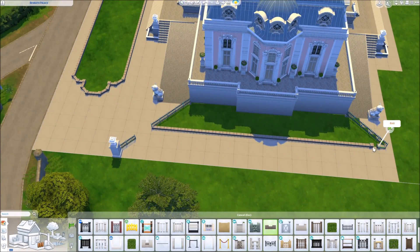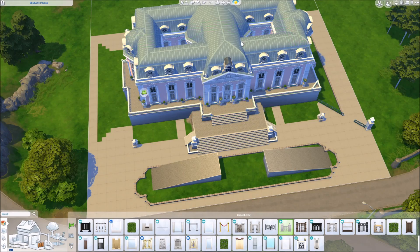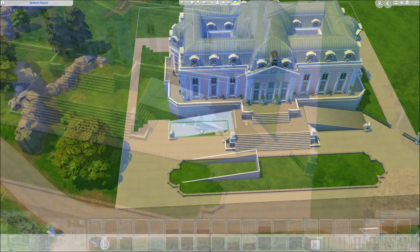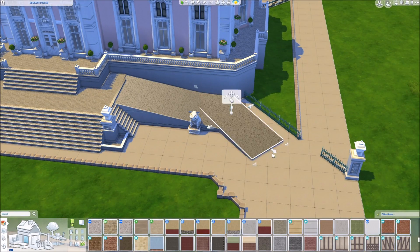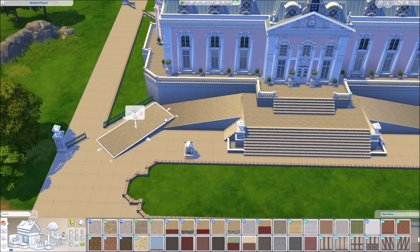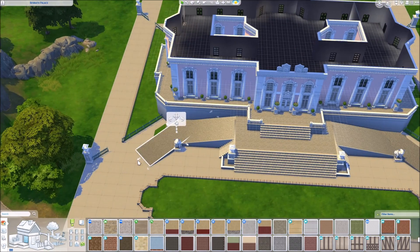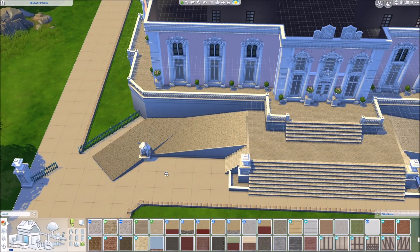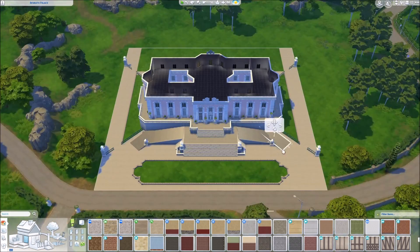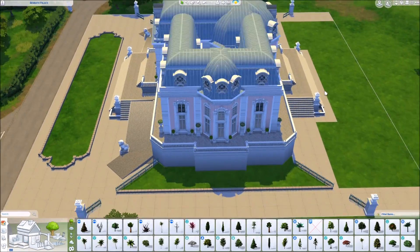I tried to do the proportions of the garden as they are in real life as well. There is this green patch in front of the main entrance, and behind the building there is this huge long water feature — like an artificial pond, kind of like a flat fountain pool thing. I'm not sure what that is called in English or even in German, to be honest. I tried to recreate it from the pictures, because I can't remember all of the details from when I went there.